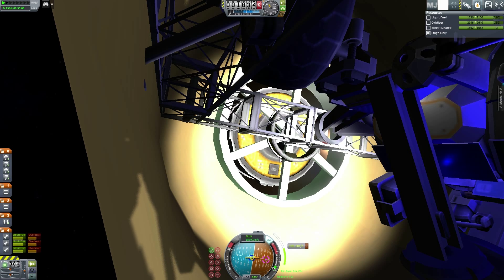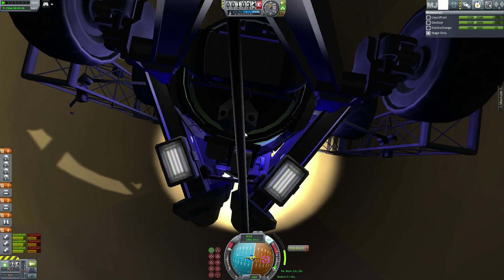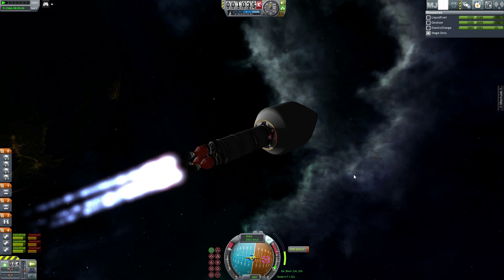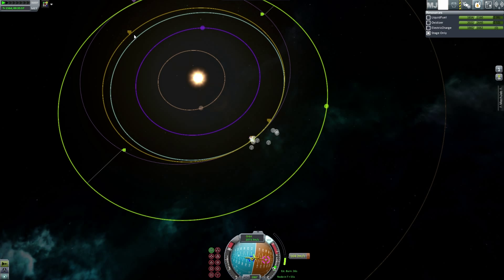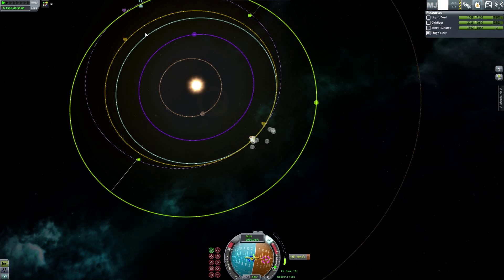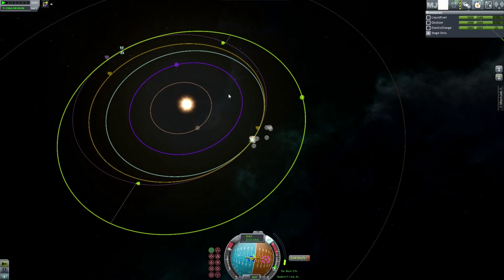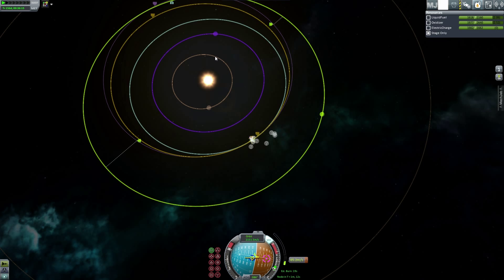It has a couple of detachment points - one right here and one down there. This will detach first and get us away from the booster as we're going into the atmosphere, and then this will detach and get us away from this - hopefully without knocking around. It probably should have been tested beforehand but it hasn't been, so we're hoping for the best. Once that line starts going, it just like popped out of nowhere and started going, which is crazy.